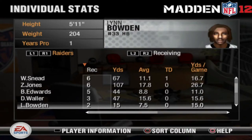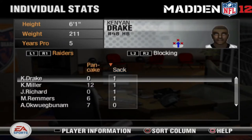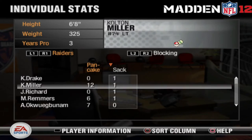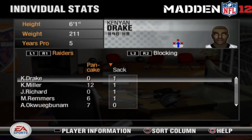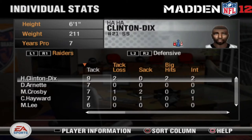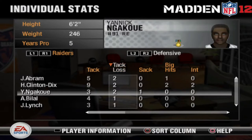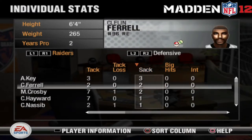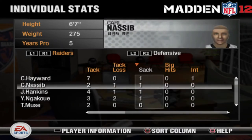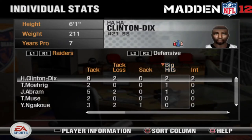Leatherwood, the first-round draft pick out of Alabama, didn't give up a sack in the preseason — gave up four seconds total, which is a good thing. Leading the team in pancakes too. Clelin Ferrell with nine tackles, three people tied with two tackles for loss. We had a lot of sacks — Arden Key led everybody with three. That's why I say the depth of our defensive line is crazy — best in the league right now.